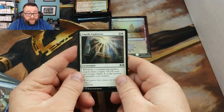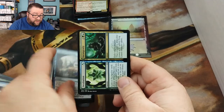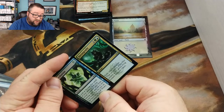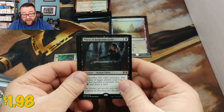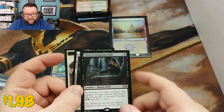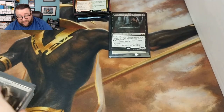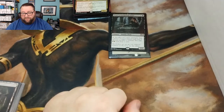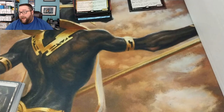We got Angelic Exaltation, Code of Constraint, Incubation/Incongruity, and our rare is Priest of Forgotten Gods. I like that card — you're sacrificing two creatures, but what you get for the two is just insane, it's gross. Anyway, that is MTG Unpacked — thank you very much for being a patron.